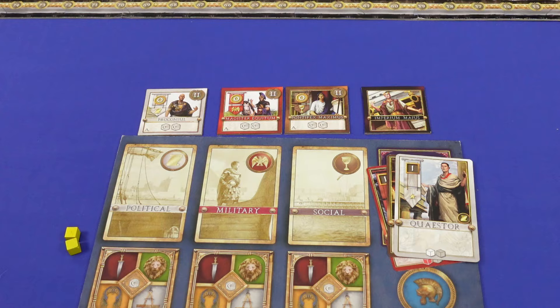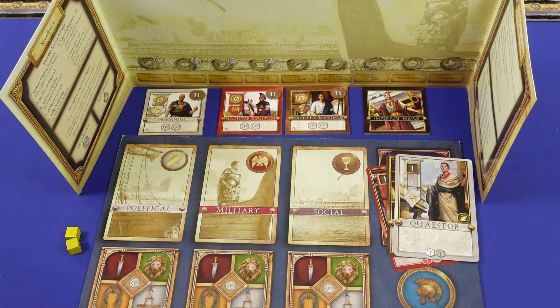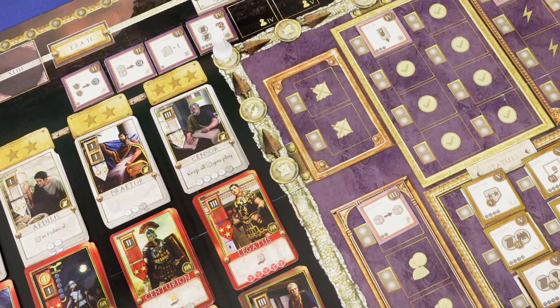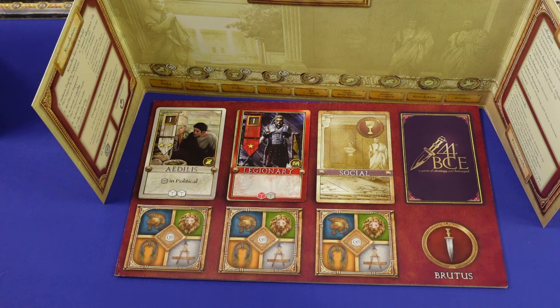Fifth, the Imperium Myers secretly commits cards and yellow influence cubes to the three fields of battle: political, military, and social. Sixth, suitors discuss how they will work together to beat the Imperium Myers in at least two of the three fields. Seventh, suitors secretly commit their cards and yellow influence.